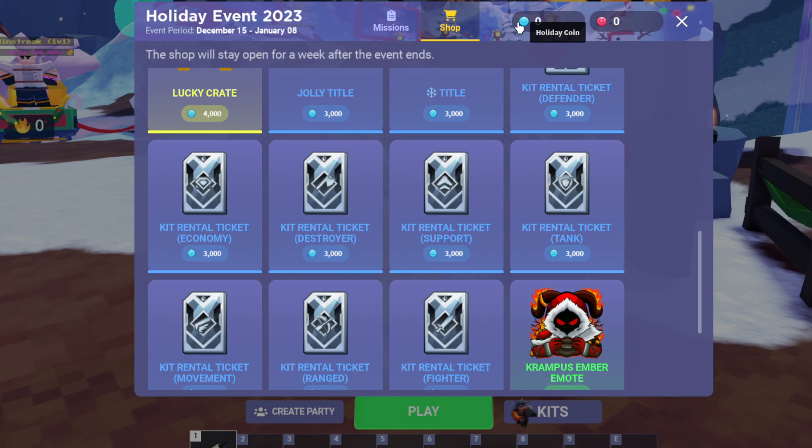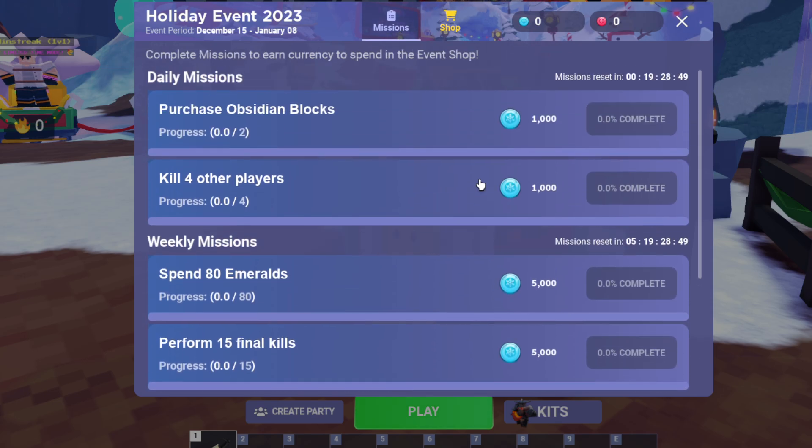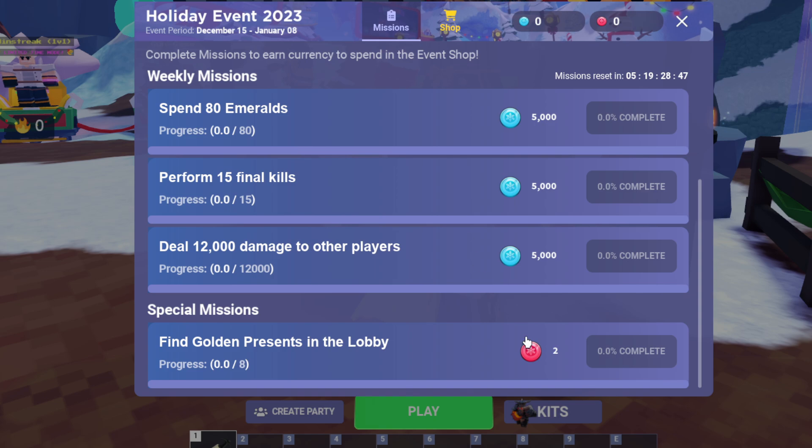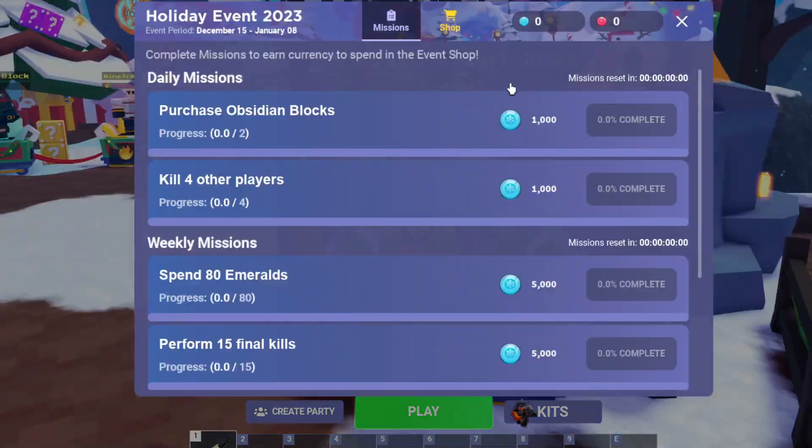It's basically a currency system — there's the Holiday Coin and the Holiday Red Coin. The more of those you have, the more things you can buy. There's also missions you can do, and the red ones are a little more rare.